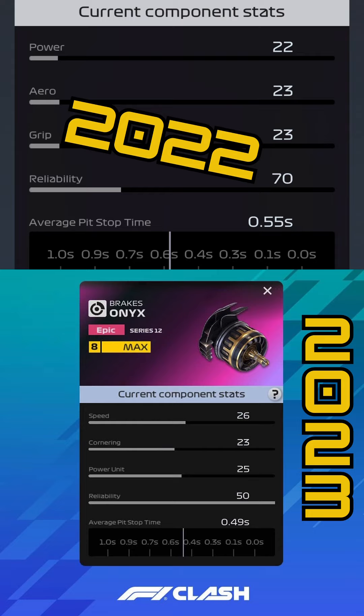We then saw three Series 12 epic parts. This first one we can relate straight to True Grit from F1 Clash 2022. It has new factors: speed, cornering, power unit, and reliability — massive reliability, the same as True Grit had. It looks very much like a replacement for True Grit, but it really depends how effective the power unit stat is going to be instead of cornering aero, which is all merged into one between three or four stats.